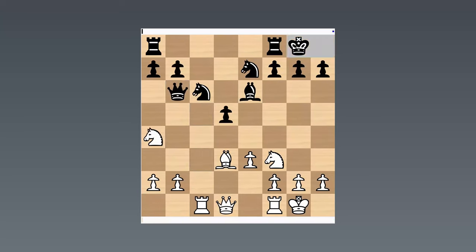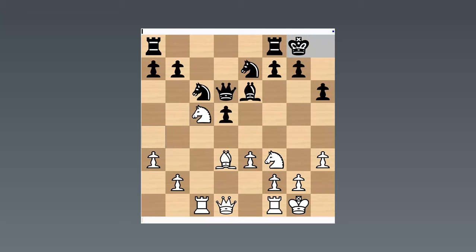Bishop b6, rook c1, queen b6, knight a4 — exploiting the square on c5 around the d5 pawn. Then h3, just to stop the queen coming over to g4 after being chased away with a3, and knight c5. Rook b8, queen e2. Marshall is aiming for rook d1 and probably bishop b1, e4 — quite dangerous, quite difficult for Black to get at the White position.